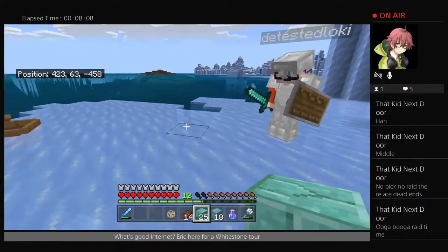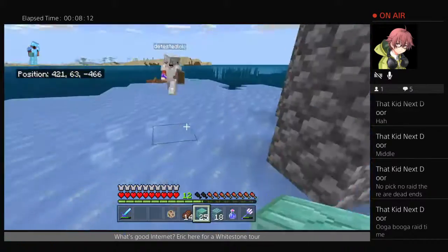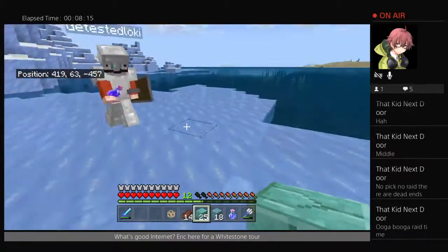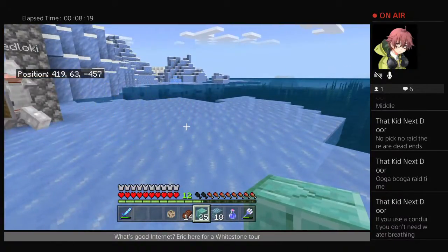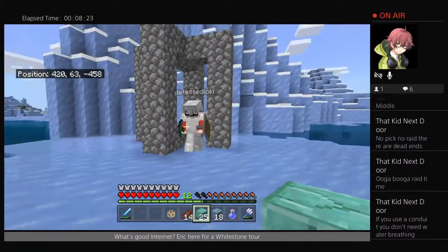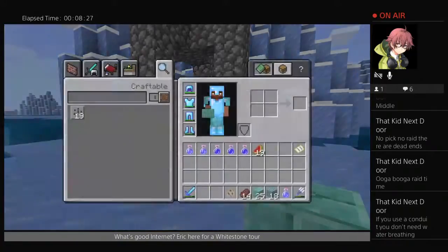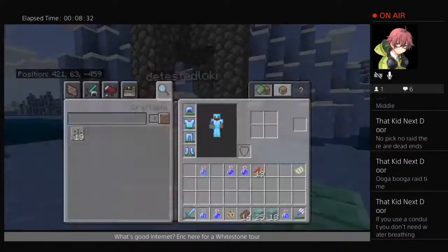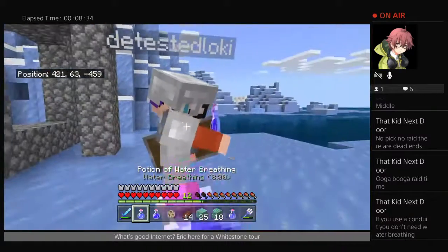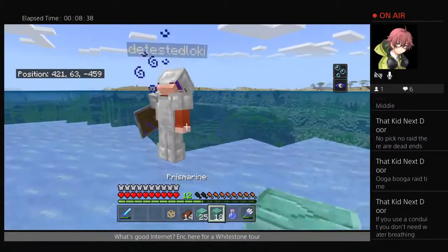I'm going to have to go down and make a conduit. But I don't have a way to break the center block. Oh, that's right — we don't even need a conduit, do we? Because we have water breathing potions. You know what? We'll save the conduit for another temple. Alright, get to chugging. Let's do it!